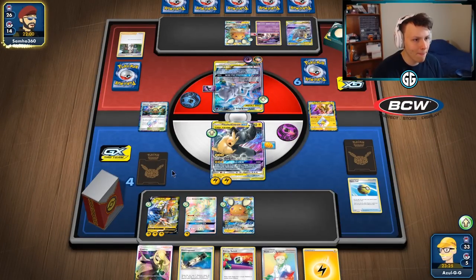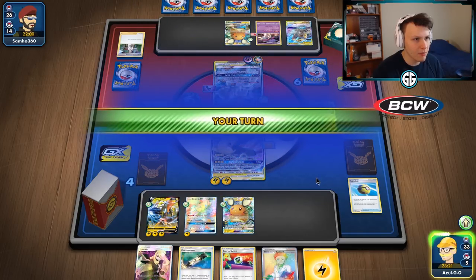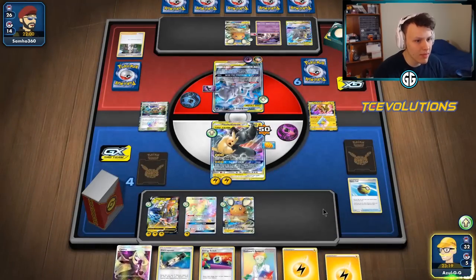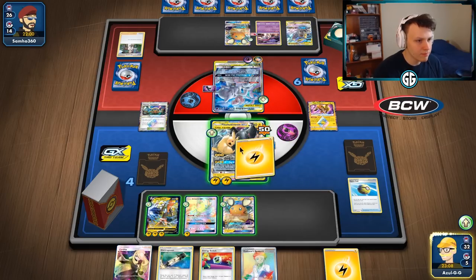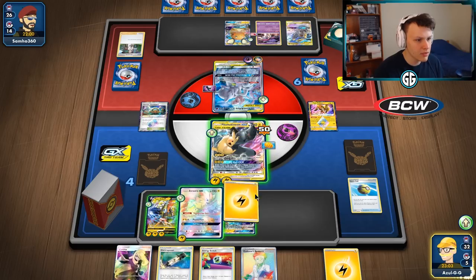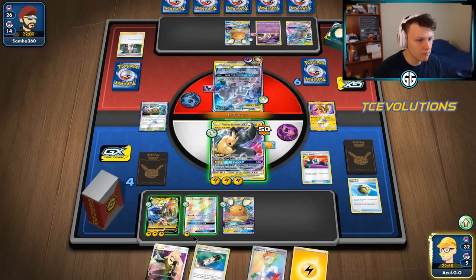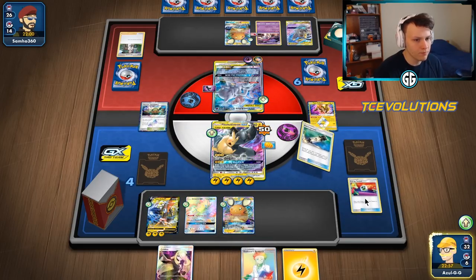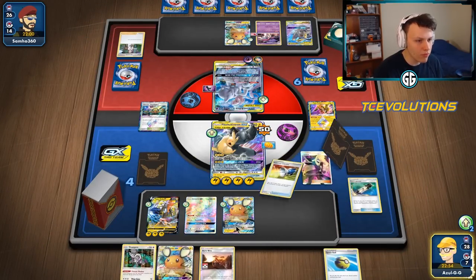Linear attack looks like the play. Mew and Mewtwo comes to the active — they used Static Shock, hitting with N at all. Not ideal. We're going to try to get all our E-Powers and knock this thing out. If we whiff we just hit it really hard — no harm done. Going to attach, Energy Switch, look for the Tag Bolt play too. E-Power and Cynthia, put the energy back to save resources — not going to over-commit.